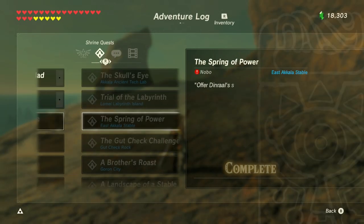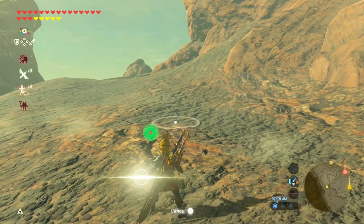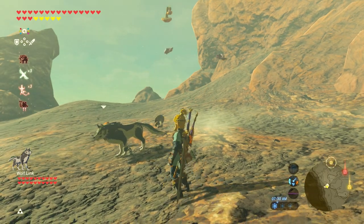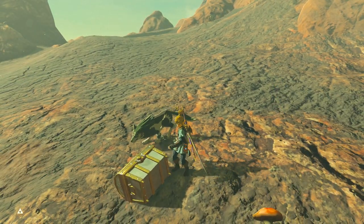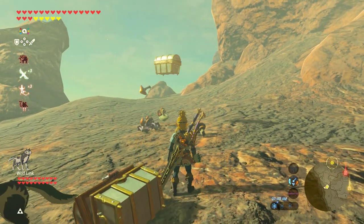That side quest starts with this one — From the Ground Up. Hudson, Bolson Constructions, veteran carpenter, has departed for the Akala region to expand the business. Akala is far north of Tarno Village. If you happen to be passing by, stop in and pay Hudson a visit. Before we continue, let's go ahead and summon Wolf Link. He'll probably take out that ostrich-looking thing up there. I'm also gonna summon the Majora's Mask Amiibo, see if we can get the last piece — the helmet I need to complete my Fierce Deity set. The Fierce Deity set is from Majora's Mask. One of my younger brothers, Zumbor, is playing through Majora's Mask on his YouTube channel right now.